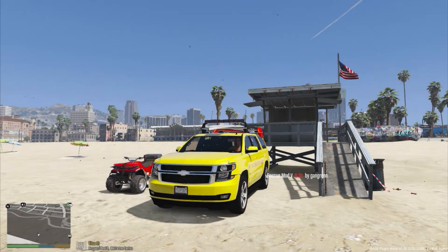Hey guys, welcome back to another episode of Rescue Mod V. Today we'll be playing as a lifeguard using a 2015 Chevy Tahoe. With this lifeguard 2015 Chevy Tahoe, the lights on top do not work — that's the only thing that's bad about this vehicle. The vehicle looks pretty nice even though the lights don't work, and I think the reason why the lights don't work is because I have ELS in. I'm not going to take out my ELS just to make this car work.